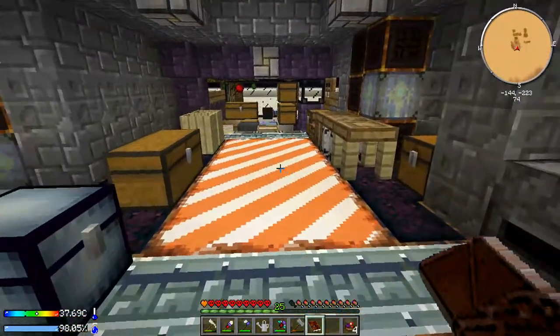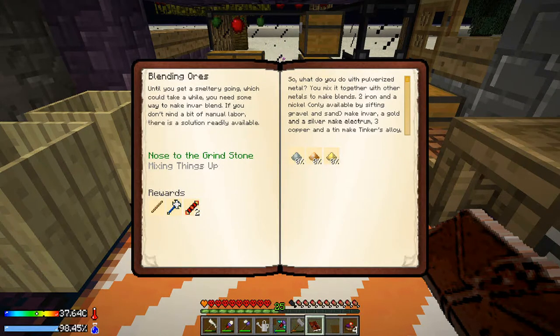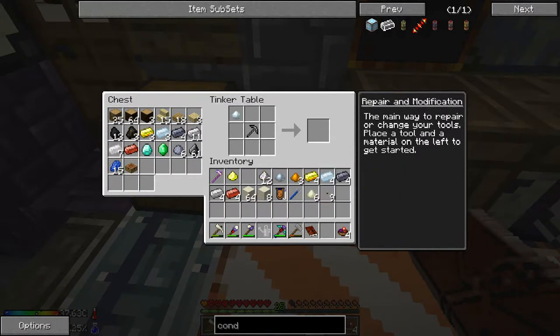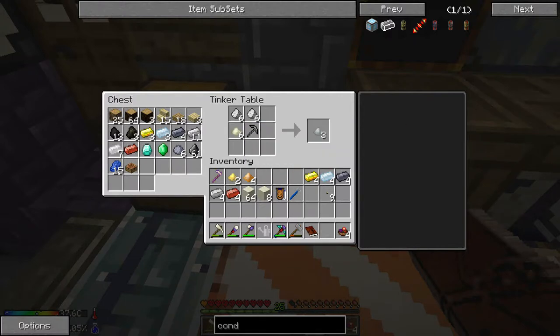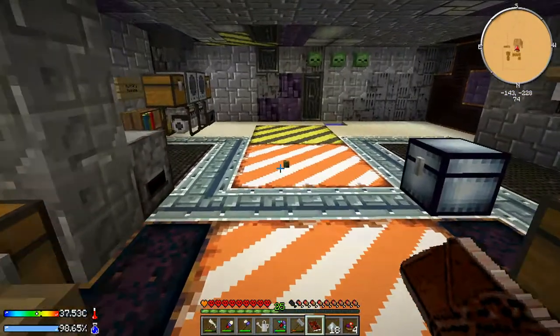I also prepped for a few quests. If we look in the quest book, we have the blending ores quest — we now need to make the Invar blend, Tinker's alloy blend, and Electrum blend. I have all of the stuff for that. To make the Electrum blend we need silver and gold. For the Tinker's alloy we need copper and tin. For the Invar we need iron and ferrous. I did get a little bit more ferrous metal, which is good because we're going to need quite a bit of Invar blend.